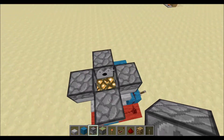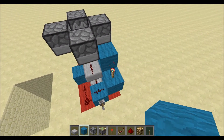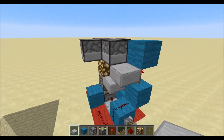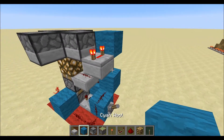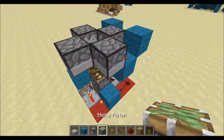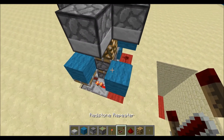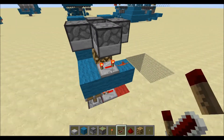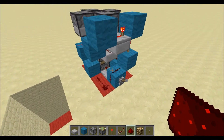Then go and place your dispensers in just like so. As you can see, you should have four dispensers looking into there. On this torch right here, place a block, then — this is important — place a half slab with a redstone repeater set to four ticks, then a block here with redstone. Then go to this other torch and place a block with a redstone, then another block with a redstone repeater set to four ticks, then block and redstone. And that is it.